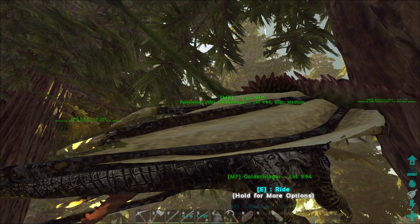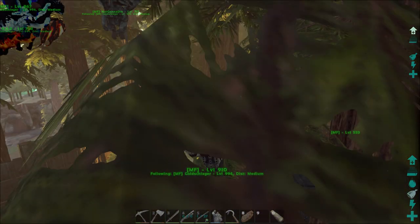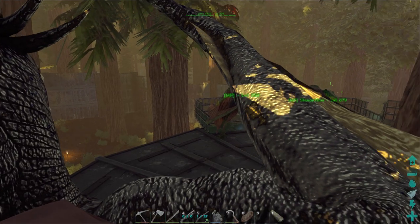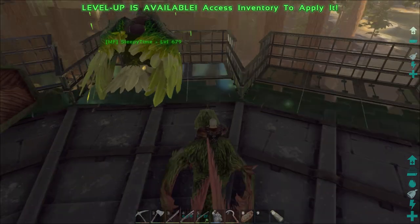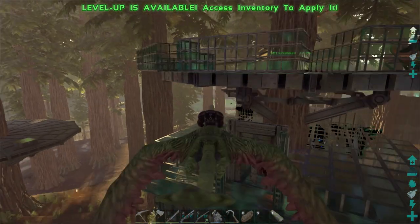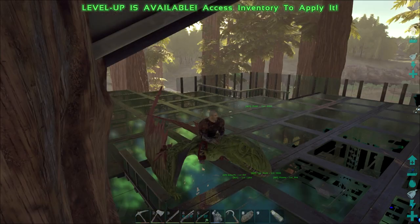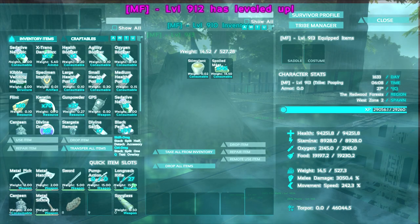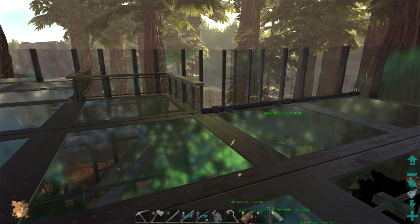Let me get some gamma up so we can actually see. Look at that — that is just a mess. We're going to back him up, put him over here next to the Quetzal we never named. There's your little spot right there. I forgot to unfollow you. Sleepy Time, follow me over here. Okay, we're going to park you again, even though we already did. This is ridiculous. Let's get that little dimorphodon thing. We'll park you in there with Sleepy Time. Actually, you should be down on the next level because you're a small bird. We'll park you somewhere around here. Let's get you up to 30 or 3,000 melee.